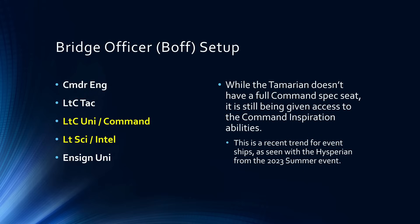Heading over to the bridge officer side of things, the Tamarian has a commander engineer with no specialization, a lieutenant commander tactical, a lieutenant commander universal with command, a lieutenant science with intel, and an ensign universal. Even though the Tamarian doesn't have a full commander spec seat, it is still given access to the command inspiration abilities — they've been doing this since the Hesperian, which went live earlier this year.